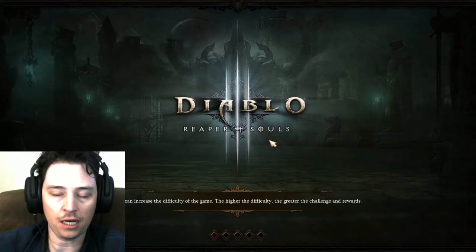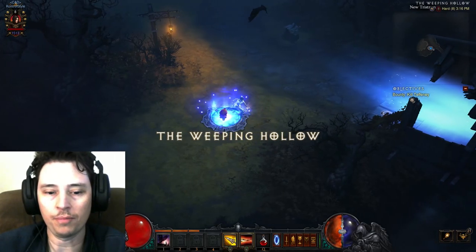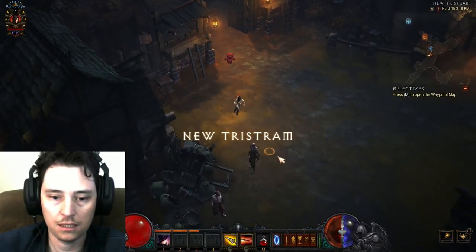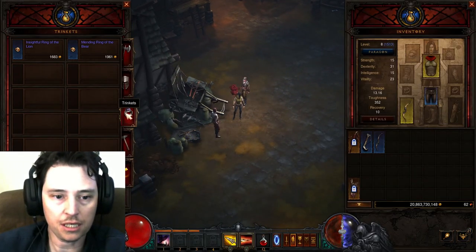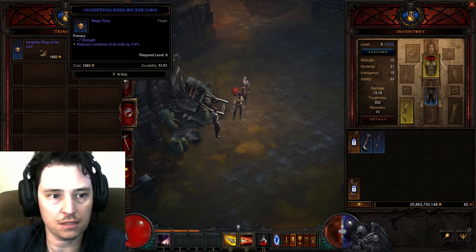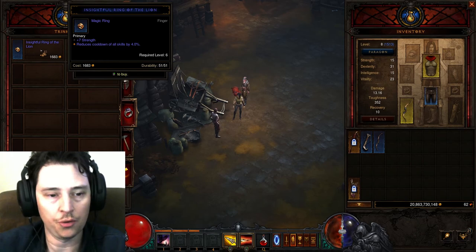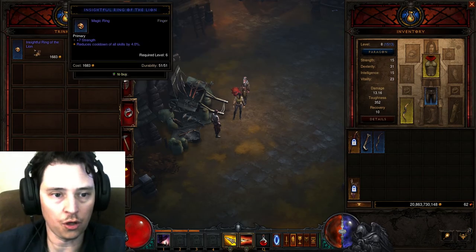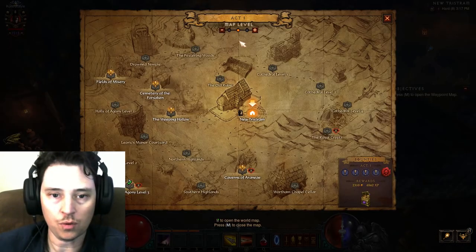What you want to do in Act 1: you get a Weeping Hollow, you go backwards, then you go down to this guy right here. He has the rings, and hopefully he has what you want. Obviously, if he doesn't have the plus damage, just stay away — don't buy any of the rings. Okay, that's Act 1.